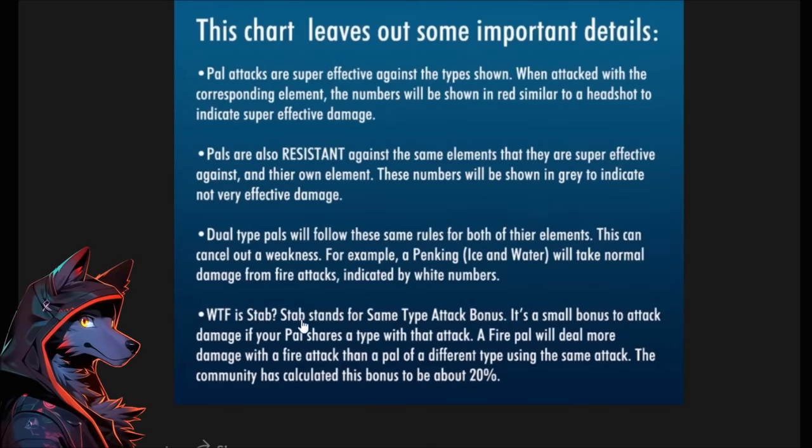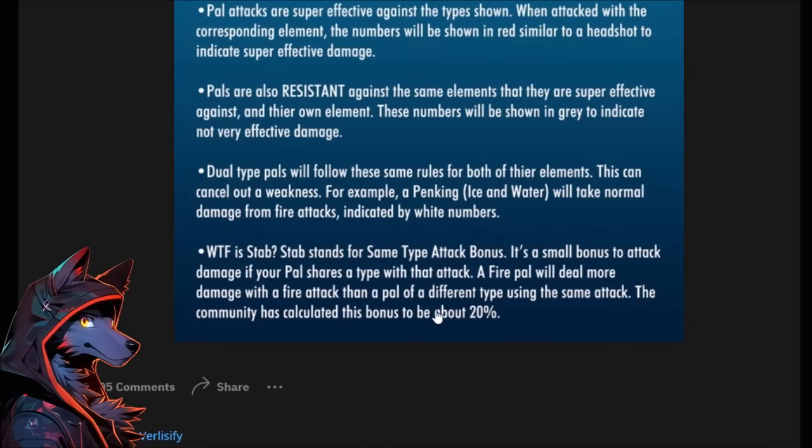STAB stands for Same Type Attack Bonus — it's a small bonus to attack damage if your pal shares a type with that attack. A fire pal will deal more damage with a fire attack than a pal of a different type using the same attack. The community has calculated this to be about 20%. STAB is in Palworld — take note.